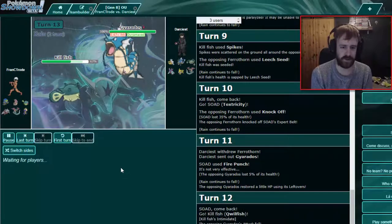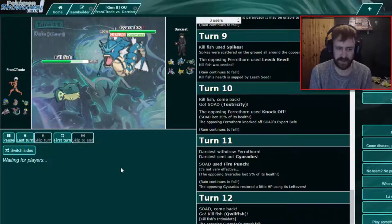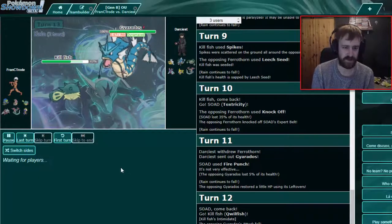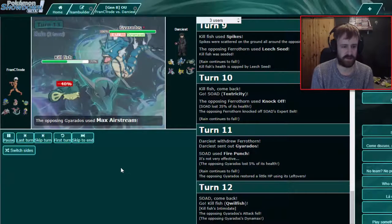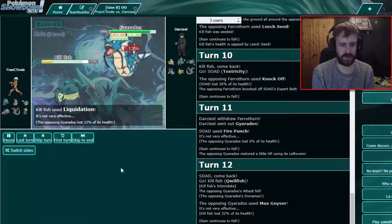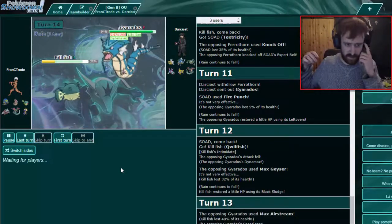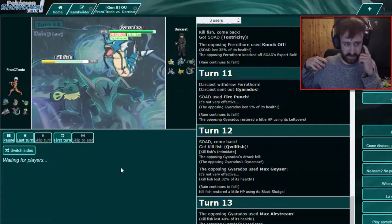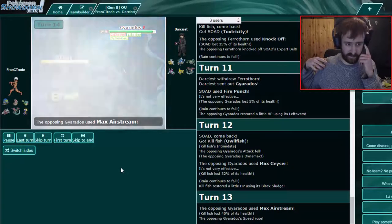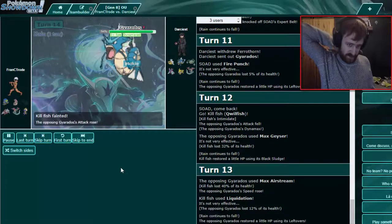He did have Leftovers so it could be — now he can't use Substitute since he's Dynamaxed, but I think he's gonna switch and just Liquidation anyway. That is surprising. It's good — gives us damage. Sadly not after two rounds of Leftovers. I could have just Thunder Waved him... okay, well, he doesn't care.